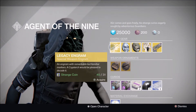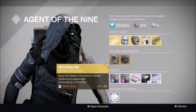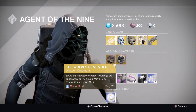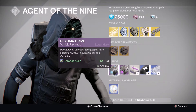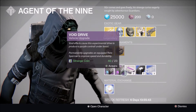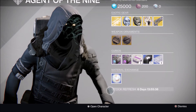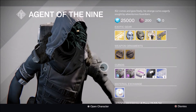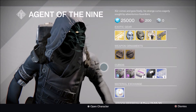As always, he's selling a Legacy Special Engram. For ornaments, he's selling Moonglow for the Hawkmoon and the Young Wolf's Halberd exotic sword. Curios include Plasma Drive, Void Drive, Heavy Ammo Synthesis, Three of Coins, and Glass Needles. That's it — thanks for watching, Twitter link is in the description. My name is Snipes and I'll see you guys next time.